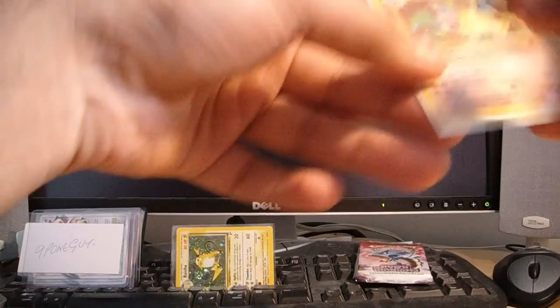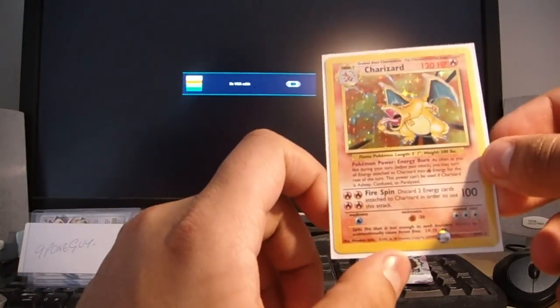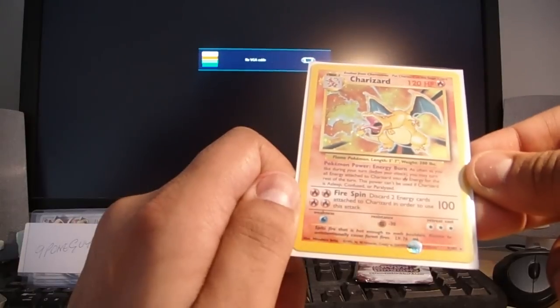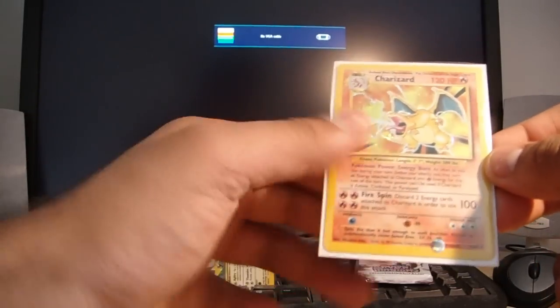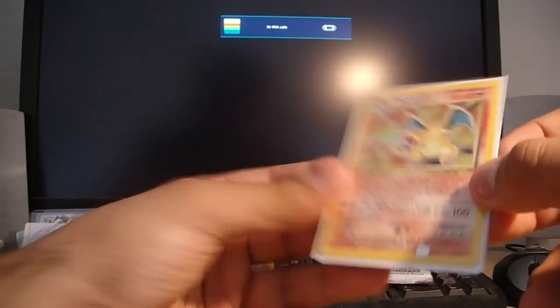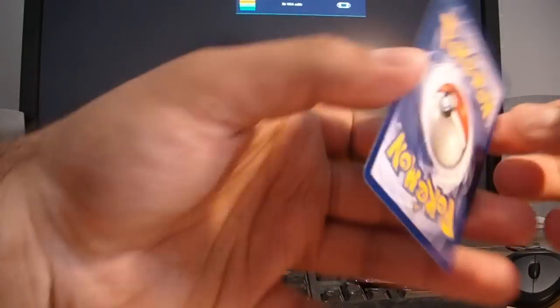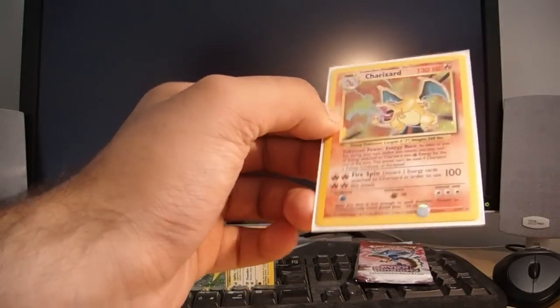One other thing I didn't mention before — one of the guys at the pre-release, his name is Daryl, he traded me a Mint Charizard from the base set for a few Neo Genesis and Neo Discovery cards. I'm pretty happy with that because now I've actually completed the base set in mint condition, so there are absolutely no flaws. It's been a mission getting that, but I was glad to give away a few cards for it.